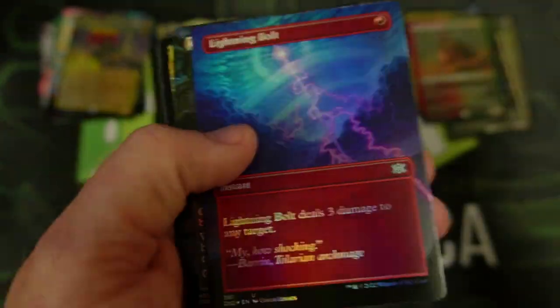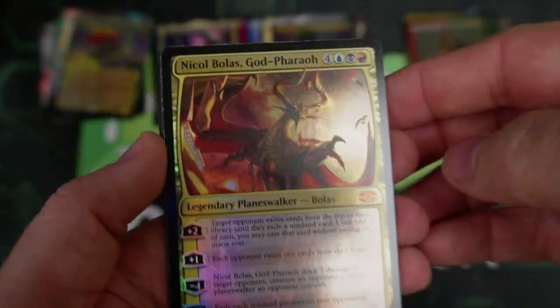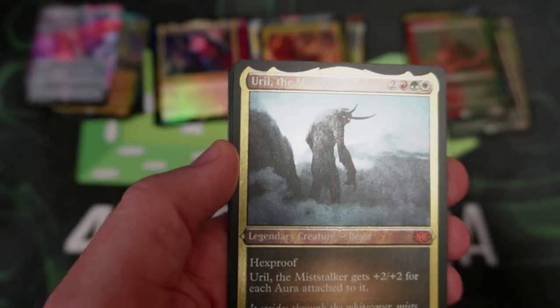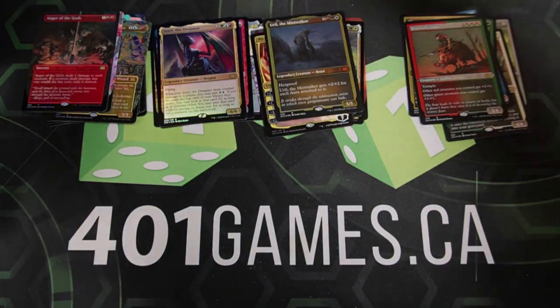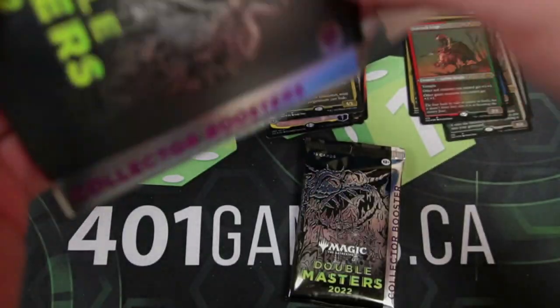Those bolts are pretty. There we go — look at that. It's Nickel Bolas, the Pharaoh God coming in saying, 'Hey, I'm here.' Then we got the Pithing Needle — very cool. We got the Mist Stalker. Double Mythic Pack — we got the Anger of the Gods again and our token. I can accept that and go on to box three. Because you know what? Everything here is awesome, everything is on fire. You don't know what to expect, but you're expecting something awesome, and so far I'm not disappointed.